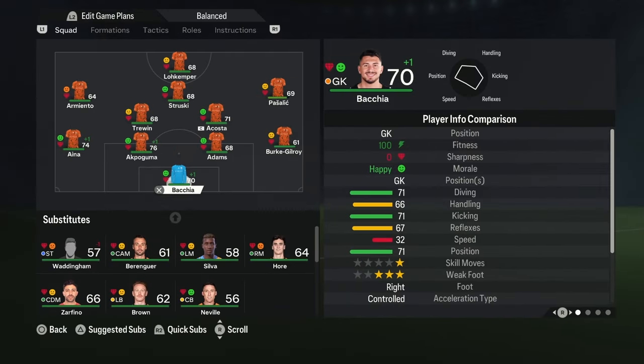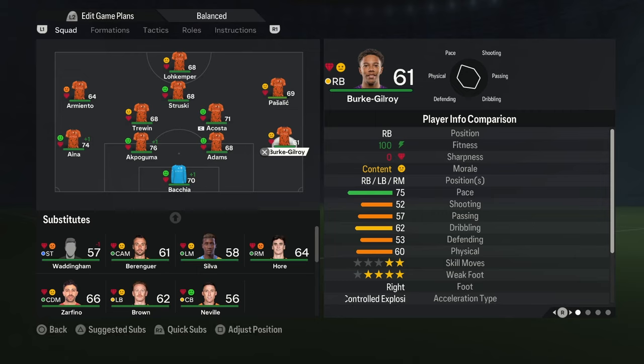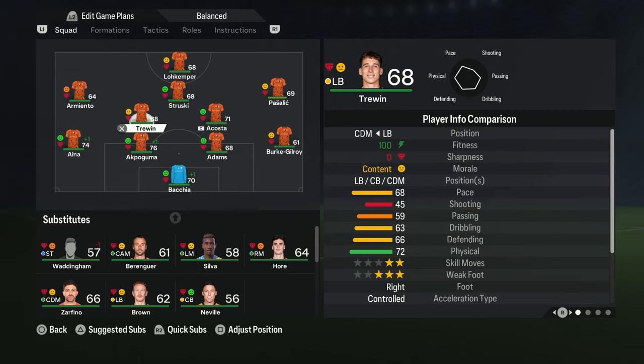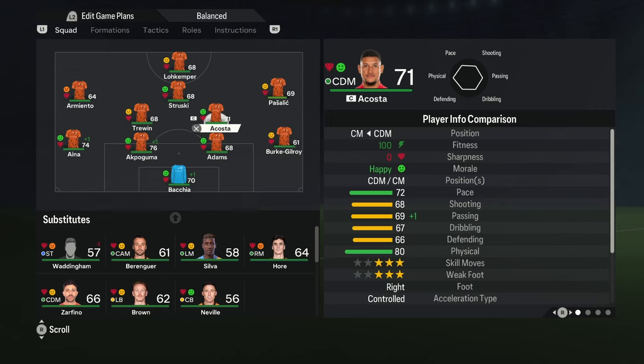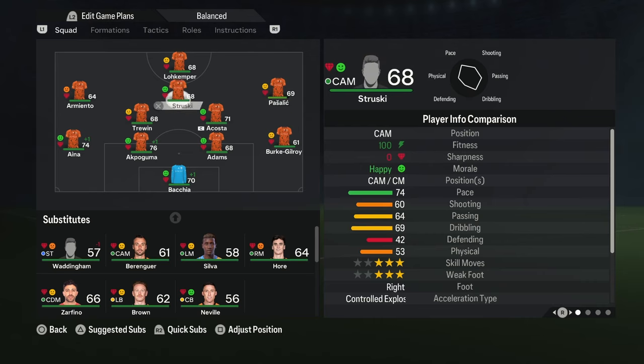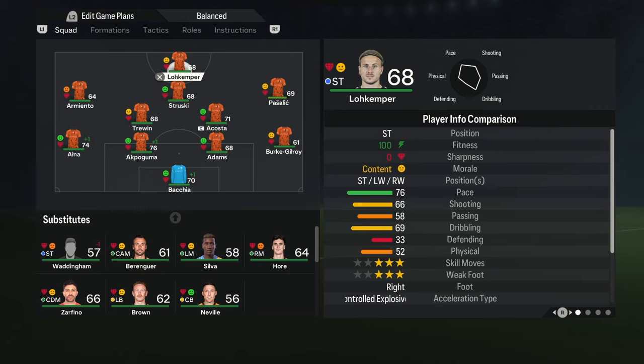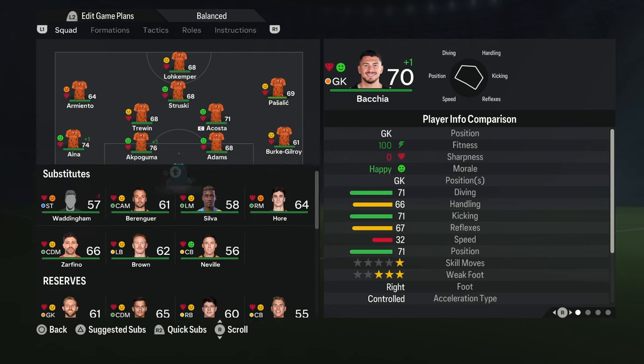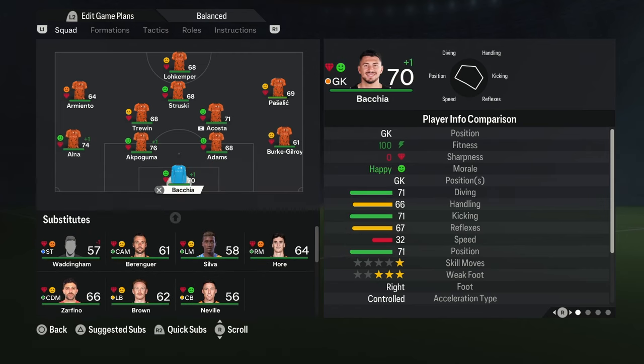Here's the starting lineup for season two. The new goalkeeper comes in. Adams and Akpoguma at center back, Aina at left back. Traywin — who was left back last season — moves into CDM as he's better there, with Acosta alongside him. New signings at right mid and center attacking mid. Up front is the same striker from last season. It's a massive improvement on squad depth compared to last season.